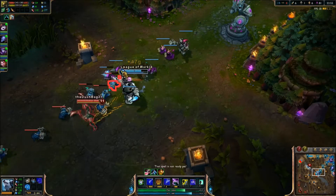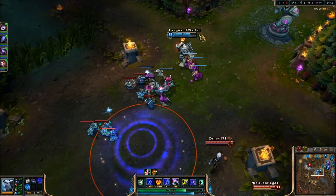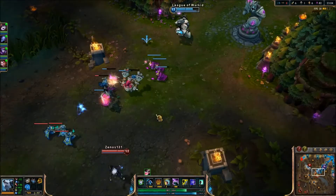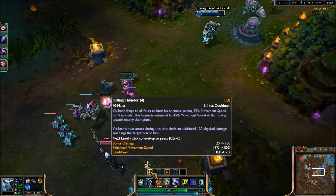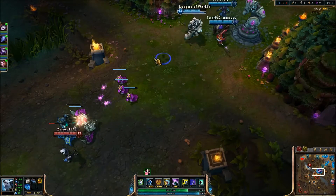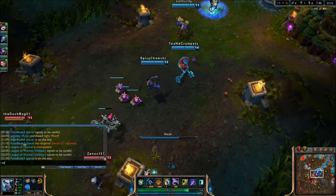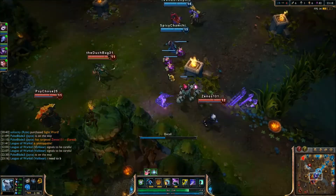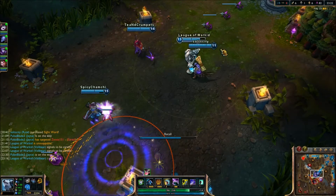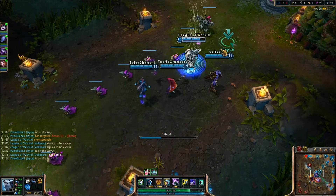Right here I was trying to bait Akali — I was hoping she would R into me so that I could just toss her onto the turret and kill her, but I guess she was smart. I put another point into my Q — now I have Q maxed, W maxed, and R is almost maxed; I'm basically saving E for last. So at this point of the game I start to get frame lag, I do apologize if you're starting to see some frames mess up. Nothing I can really do about it — it's FRAPS, the program.